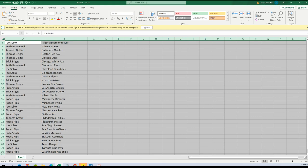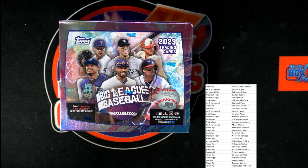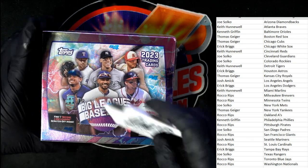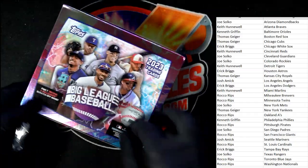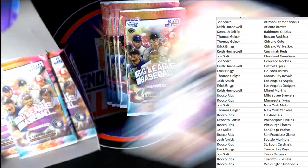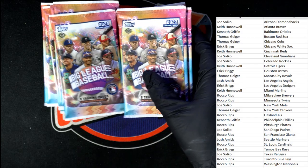All right, let's get rolling here. We're looking for one refractor in every box, one blue foil in every box. We're hoping to pull a gold foil — the gold foils are one in every 360 packs. The red foils are one in every 90 packs, so looking forward to pulling a red. We pulled a red in our first box — a red Gunnar Henderson rookie for the Orioles. Just looking to pull some good stuff. Let's go!